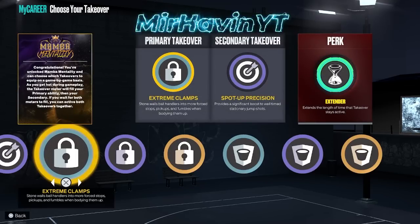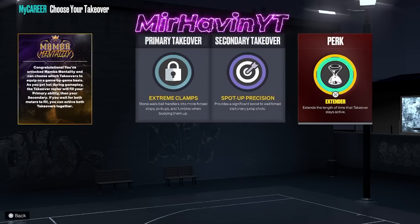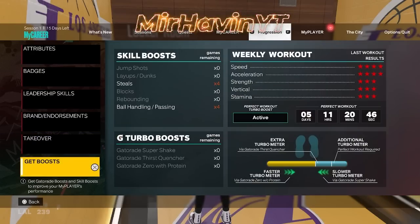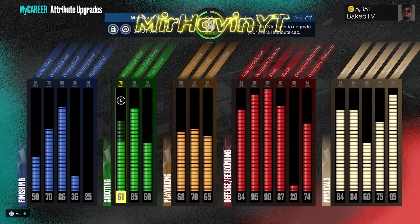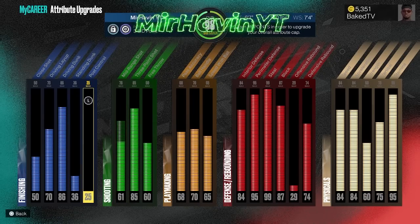I got max badges, mama mentality, I can change my takeover, and I got gym rat. For the people wondering — the gym rat glitch didn't work for me, so it's definitely random. I did everything everybody was saying to do. So if it doesn't work for you, don't feel bad — it didn't work for me either. It's not gonna work for everybody. And I heard the people it did work for are having their gym rat badge taken from them, so they might have to do like two more weeks after us. So it doesn't really matter.